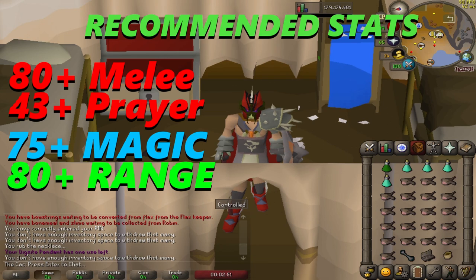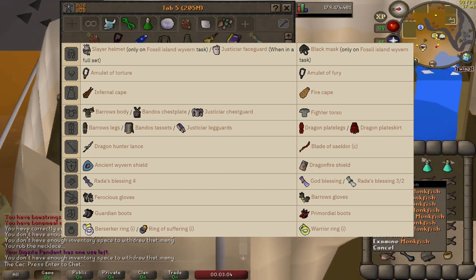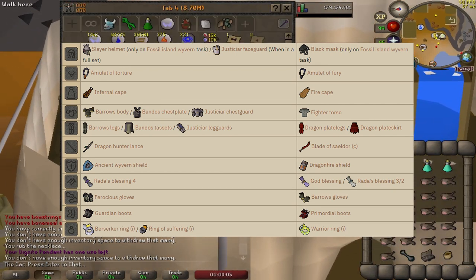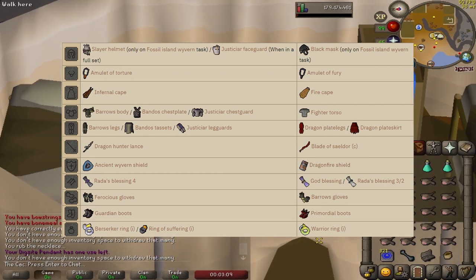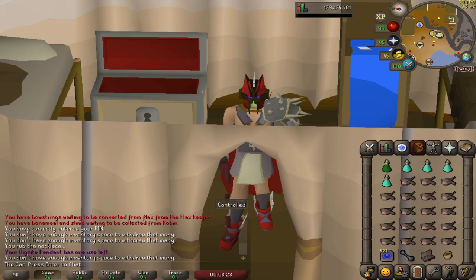In most cases people choose melee gear. The best setup would be: Slayer Helm imbued (if on task, otherwise Neitiznot Helm), Amulet of Torture, Infernal Cape or Fire Cape, Bandos Tassets, Bandos Chestplate, Dragon Hunter Lance or Whip, Ancient Wyvern Shield or Dragonfire Shield, Rada's Blessing 4 or any God Blessing for +1 prayer bonus, Ferocious Gloves or Barrows Gloves, Primordial or Guardian Boots, and Berserker Ring imbued.